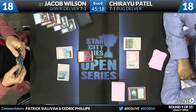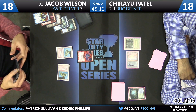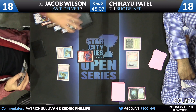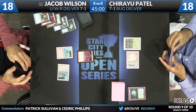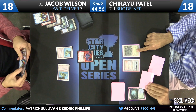Wilson looks to be possibly locked here — he does not appear to have a third land, and clearly not a white source of mana. It doesn't look like the best Brainstorm here. Two cards will go back. There's no fetchland to make this a good Brainstorm, and all he can do is pass the turn back. He does look brainstorm-locked.